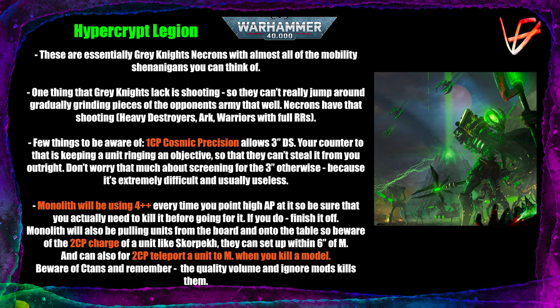Beware of C'tan Shards — quality volume of fire and combat does the job well against them. You need reasonably good strength (4 or 5), wounding on 5s with rerolls, like Assault Intercessors with high volume. This bypasses the halved damage through sheer volume of dice rather than a few high-damage lascannon shots that can be nullified by invulnerable saves. Alternatively, use abilities that ignore modifiers or units like Sword Brethren whose +1 damage applies after the halved-damage modifier, effectively bypassing it.